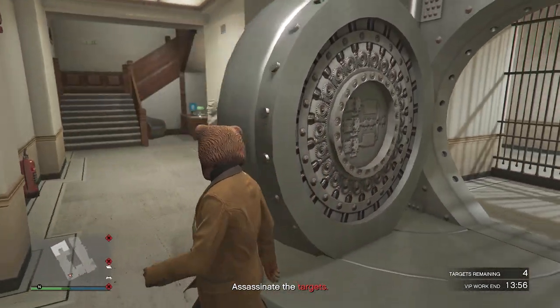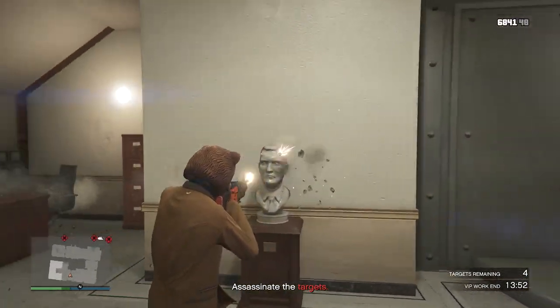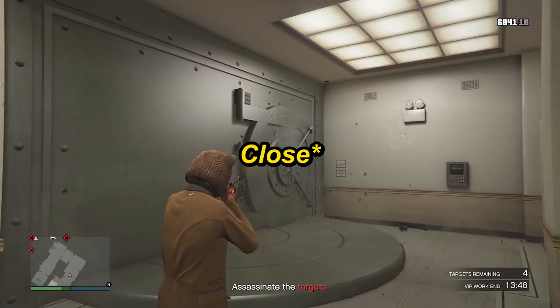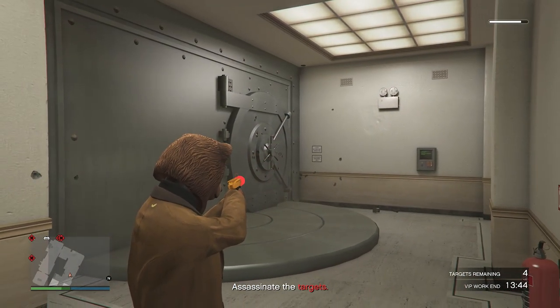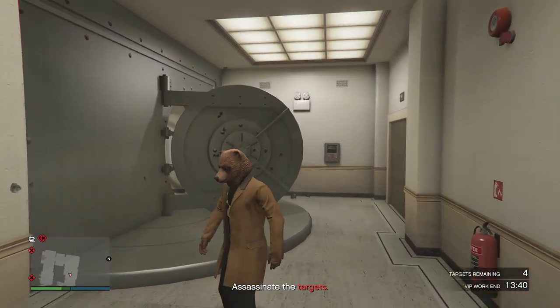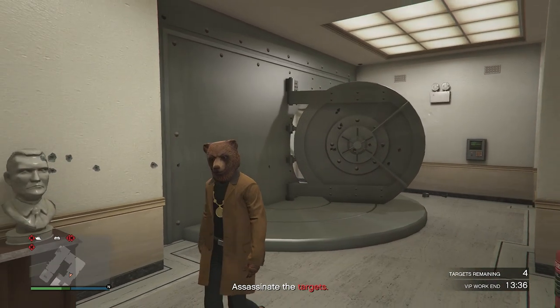You can pull out your weapons and do whatever you want in there. It's a pretty simple glitch and a cool hiding spot. If the vault door closes, just pull out your Up-n-Atomizer and shoot that perfect spot again to reopen it. That's pretty much it — let's move on to the fifth wall breach.